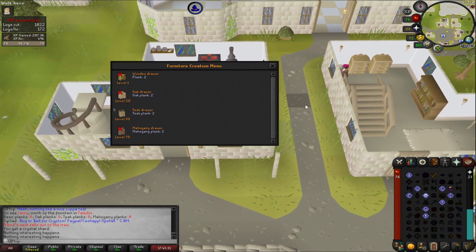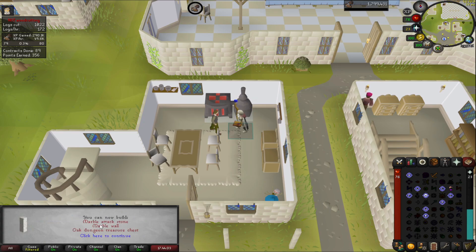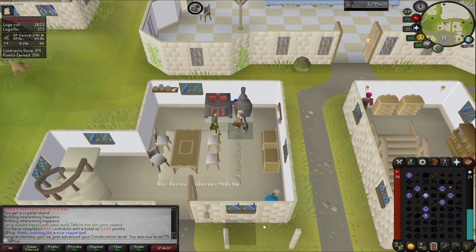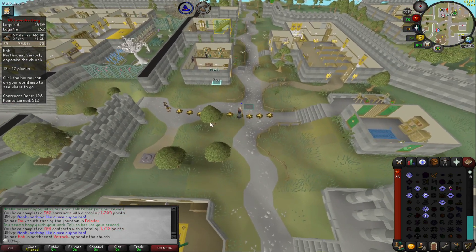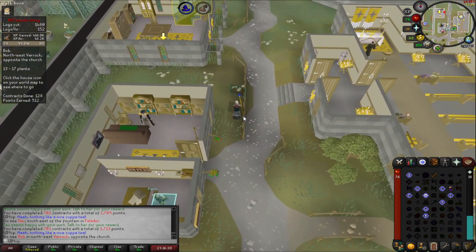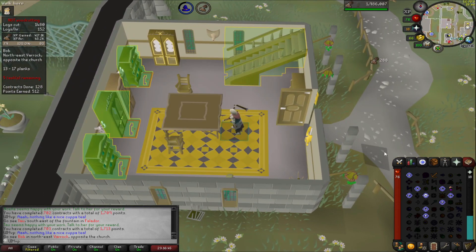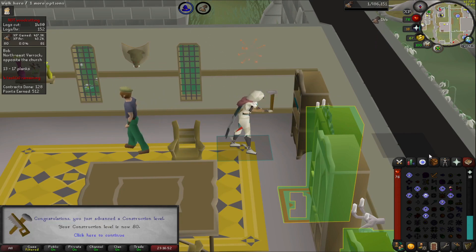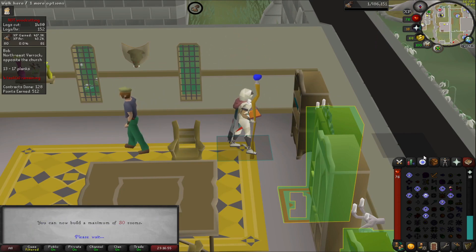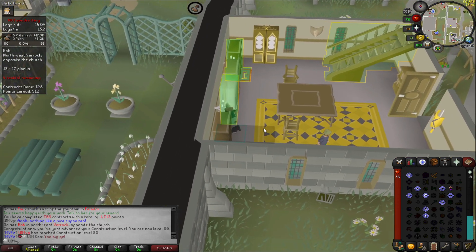It's a lot nicer of a grind but I'll be back in two seconds once we finish this one. There is 79 construction — pretty bored, not going to lie, so we'll probably only go to 80. 700 contracts done — that'll probably be our last milestone. And coming in here is 80 construction. We can now build altars at level 80 without boosting. That is our technical grind done.